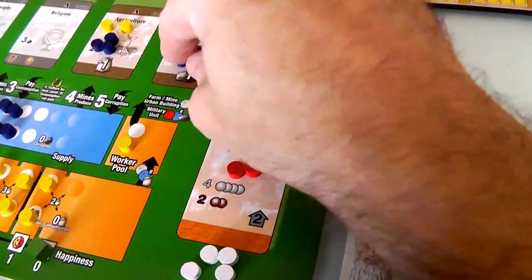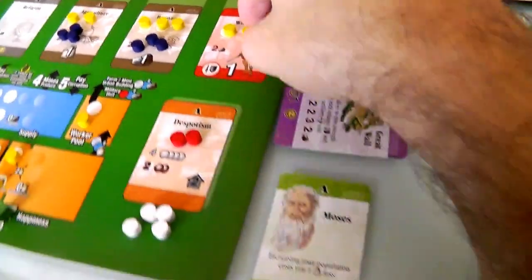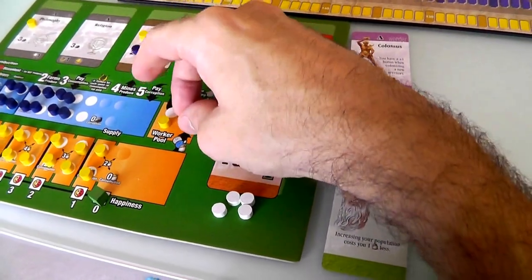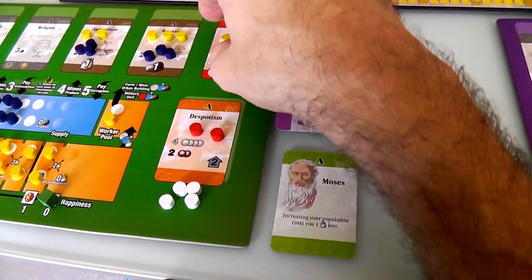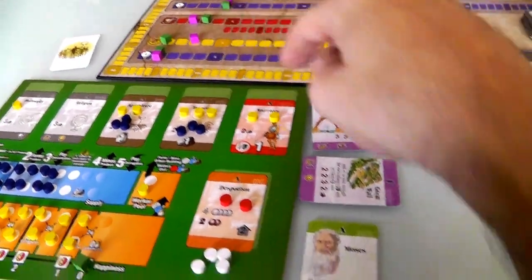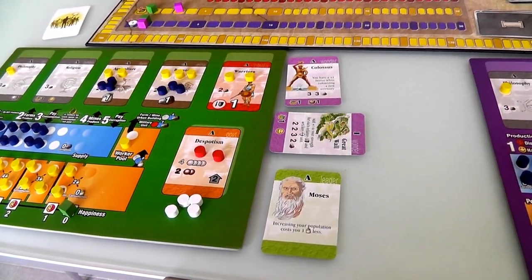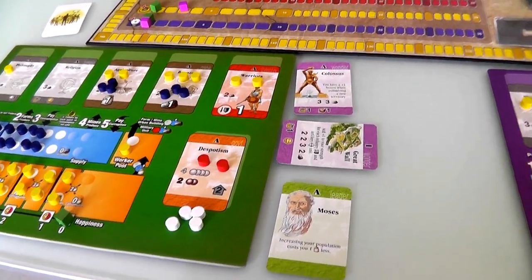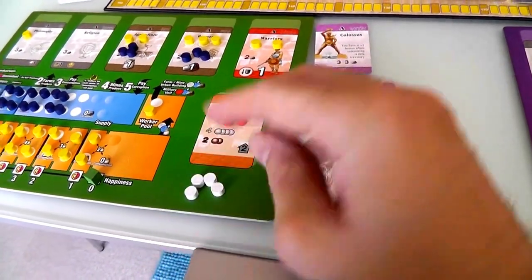I could train a warrior - I've got enough resources. Or I could fire the warrior I got for free and put those workers in a farm or mine instead. If I fire him, I'd lose one on my military but still be tied with Jen because I've got my Colossus. I'll leave it for now. So that just means we're going to draw two more military cards.